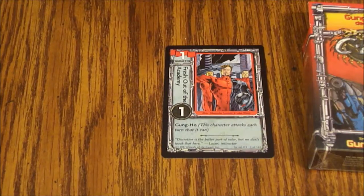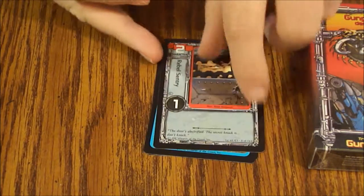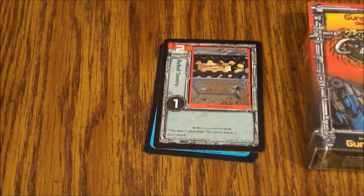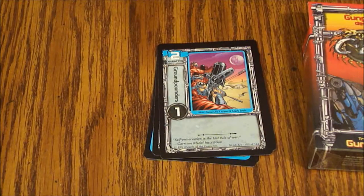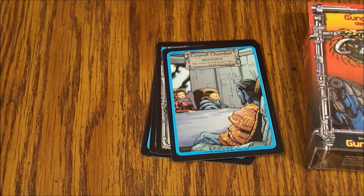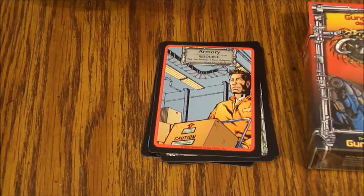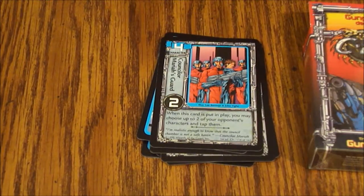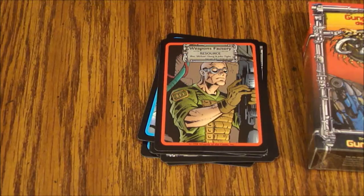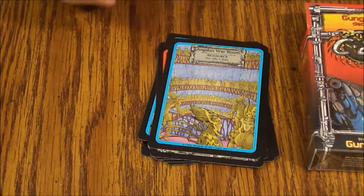Let's see what we've got here. We've got a Fresh Out of the Academy, an England War Room resource, a Rebel Sentry, a Hyper Shock Barracks, Ground Pounders, Council Chamber resource, Subdue, an Armory resource, the Oracle resource, Council Mariah's Guards, Weapons Factory resource, another Weapons Factory resource, a Rejected Experiment, England War Room resource, and Colonial Police.